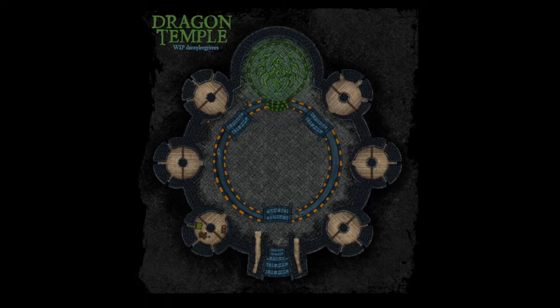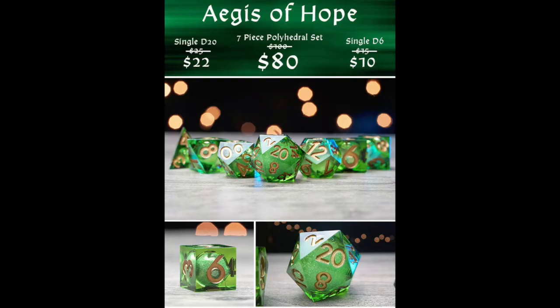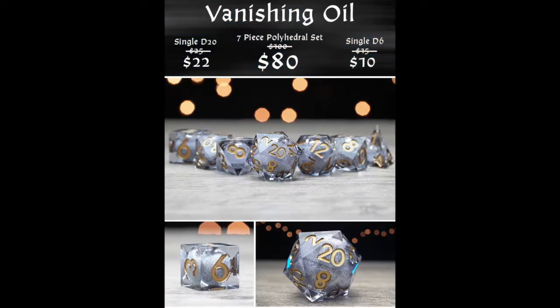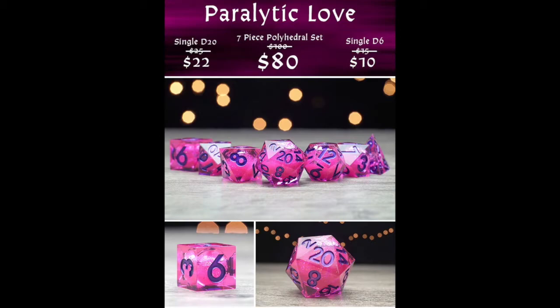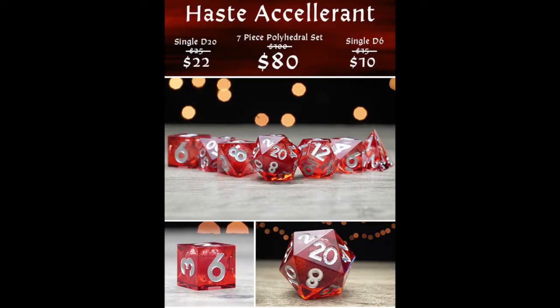Then we have Elixir Dice — handcrafted sharp-edged liquid core RPG dice by Adam Hackett. These beautiful dice come in a variety of colors, with options ranging from a single D6, a single D20, or the 7-piece polyhedral set. That might sound like a bit to spend on some dice, but once you see them in action it's actually pretty neat — the liquid core creates a great visual effect once the die is rolled.